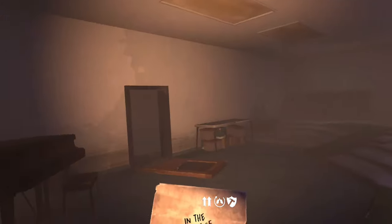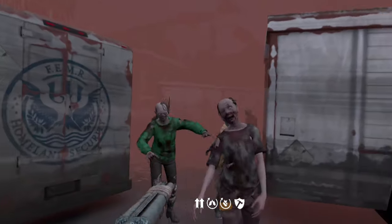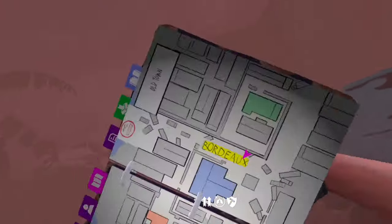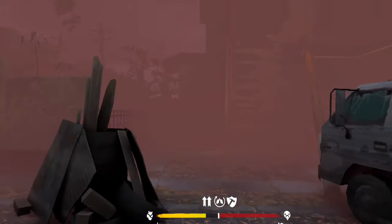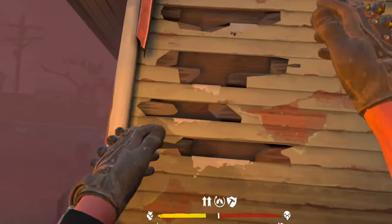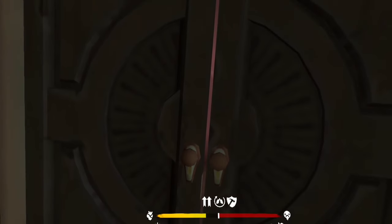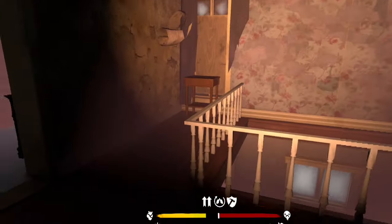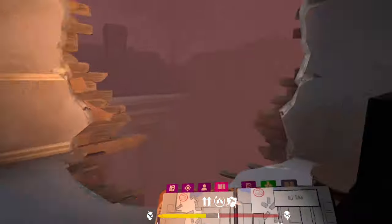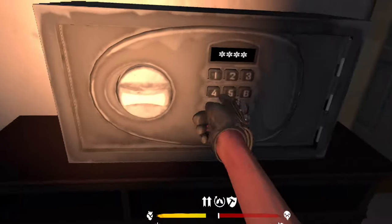For the Steam Mortal recipe you're going to want to come to Old Town. Come to this blue house right here on Four Docks Street and then climb up the side of the house. Once you're in here, come to the stairs and then in this room right here on the map the safe will be waiting for you and the Steam Mortal will be inside.